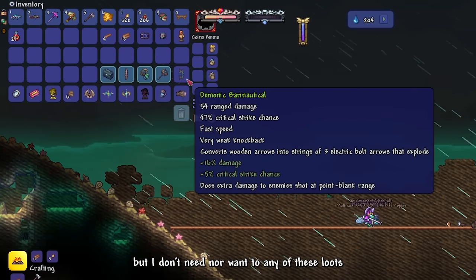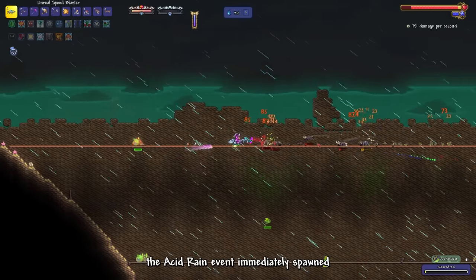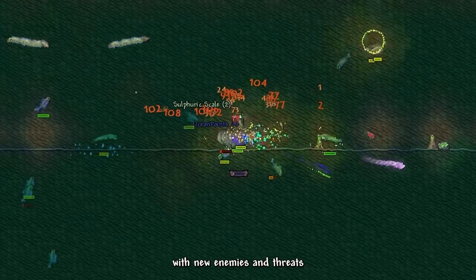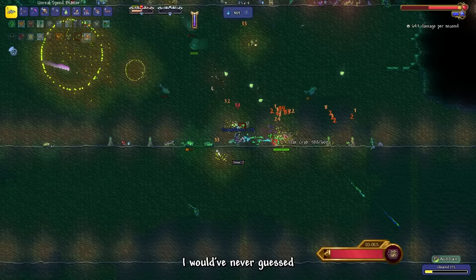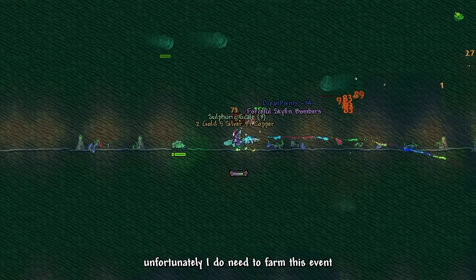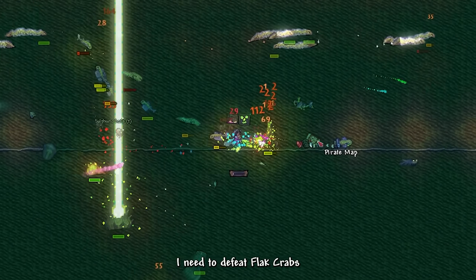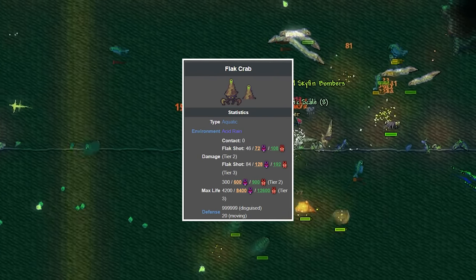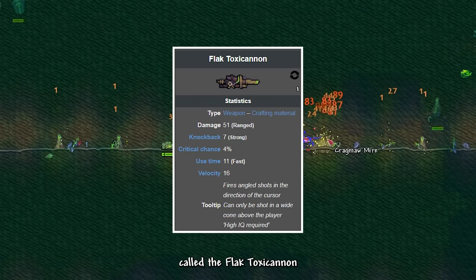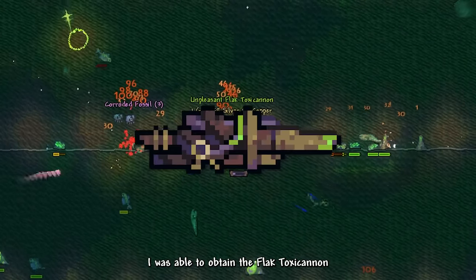I opened the treasure bag, but I don't need nor want any of the loot. The Acid Rain event immediately spawned after I defeated Aquatic Scourge. The event is now slightly harder with new enemies and threats since we've defeated their ruler. I would have never guessed I'd want to do Acid Rain, but unfortunately I do need to farm this event. I even crafted an event spawner for it. The reason is I need to defeat Flak Crabs, an enemy that only spawns in phase 2 of the Acid Rain, in order to obtain the Flak Toxicannon.